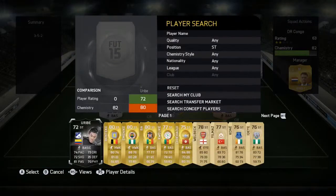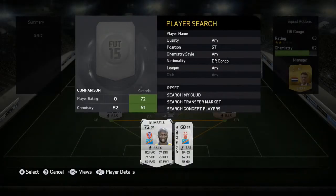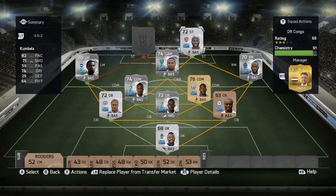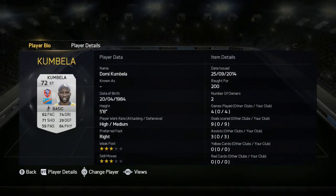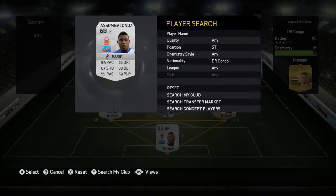For the strikers, the first one is Bamba — 82 pace, 71 shooting, 74 dribbling, and 64 physical. Nine goals in four games — what an absolute god — and three assists as well, all for just 200 coins. I'd really recommend picking him up. Five foot eight tall, three star weak foot, three star skill moves — a really good striker.